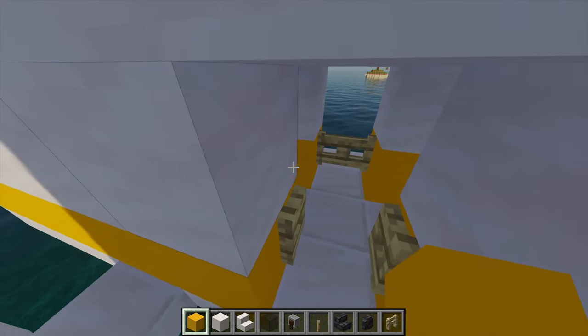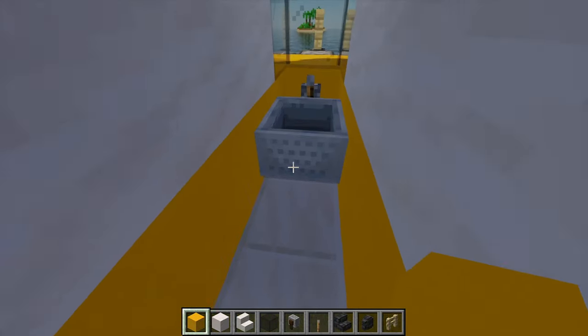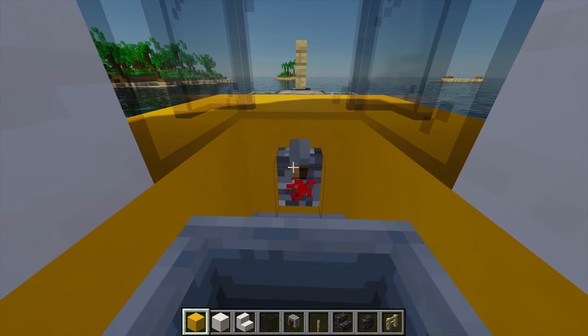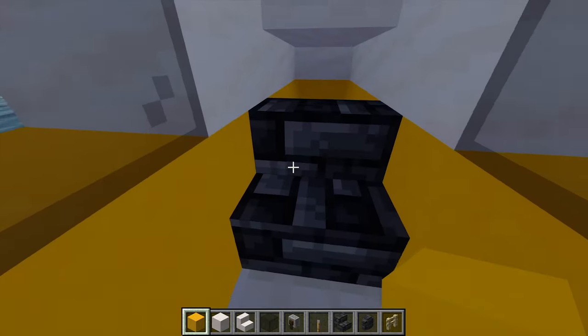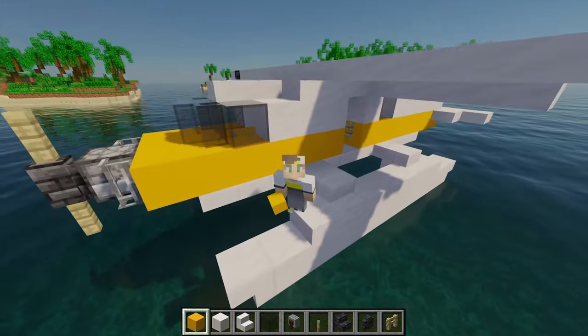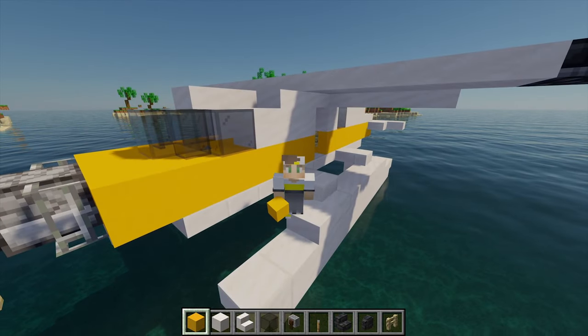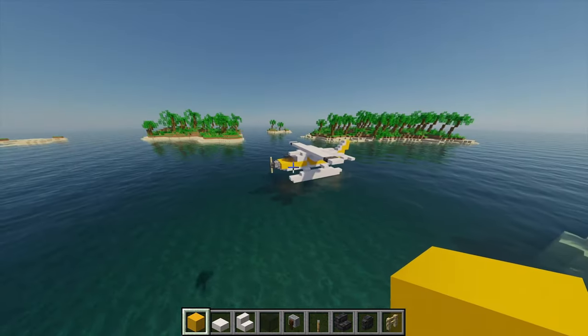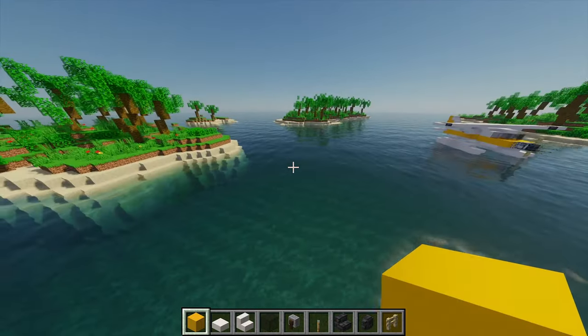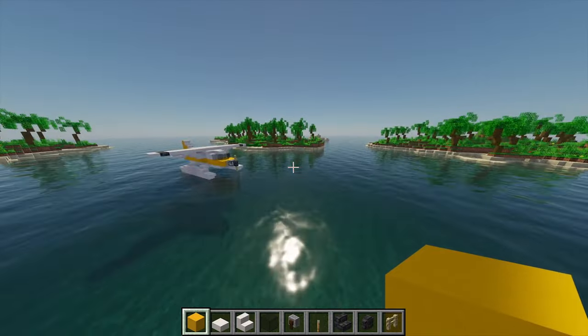I managed to get the seaplane all complete. The yellow and white looks pretty cool, and I like the little details — we've got a nice little propeller using some birch fences and a deepslate wall, and a nice tail where the stairs make it look that little bit more sloped. Coming inside, you've got a nice little minecart you can actually sit in, some levers for plane controls, and a nice extra seat in there as well. Now with the plane built, I need to create some sort of docking section for a bit of extra detail.